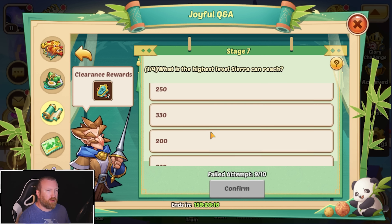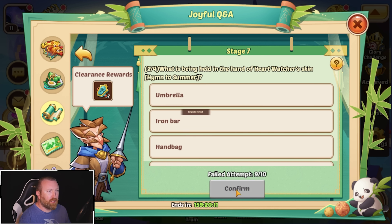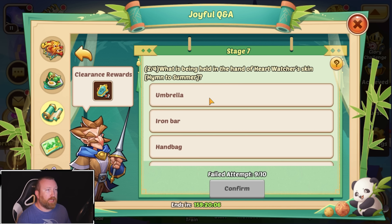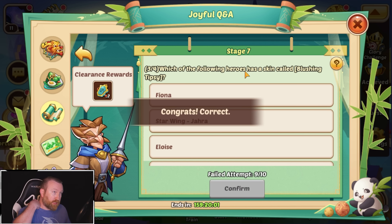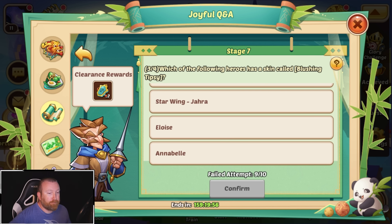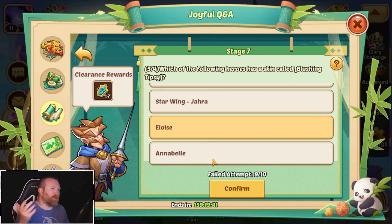Actually, I think Sierra can only go to nine stars right now — if it's nine star then it's definitely only 200. That's an old one as well. What is being held in the hand of the Heart Watcher skin 'Hymn of Summer'? It is an umbrella — that's a really cool skin. Which of the following heroes has a skin called 'Blushing Tipsy'? I feel like that's Eloise — yes, so it was Eloise, that's what I thought.